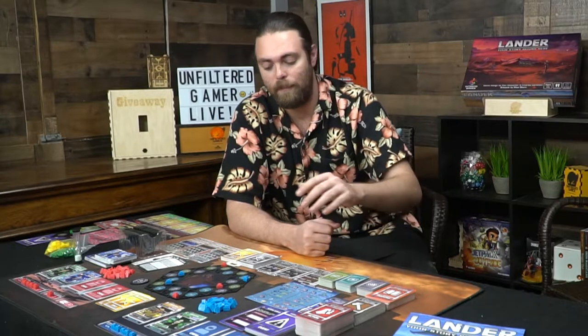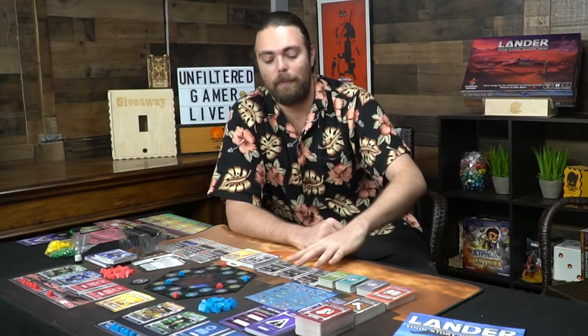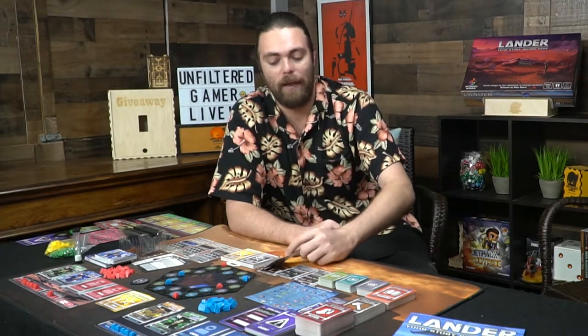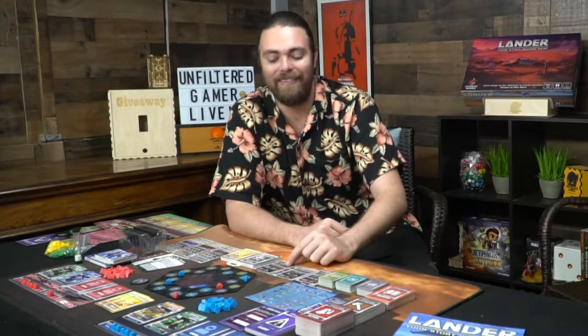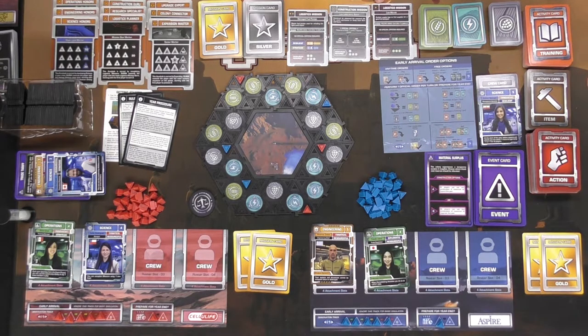Every game begins with three mission cards face up. In early arrival mode, silver tokens mark newly revealed missions, while other modes may start with gold missions. Each player also gets two gold cards drawn from this deck — these are personal achievements you're trying to obtain throughout the game, requiring certain crew members, resilience, strategic values, and resources to complete.